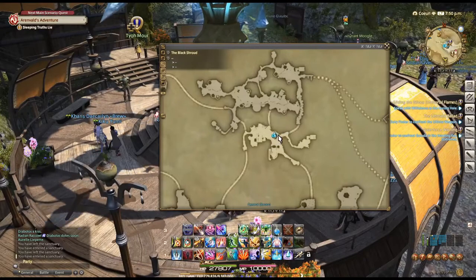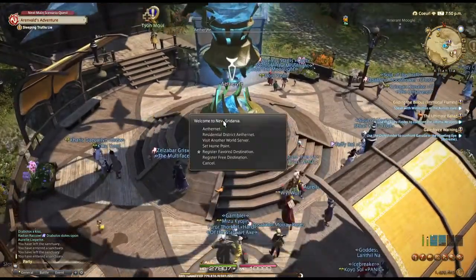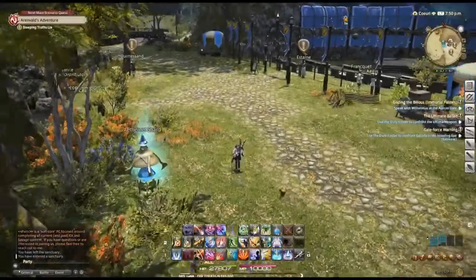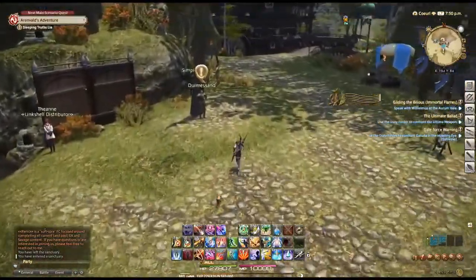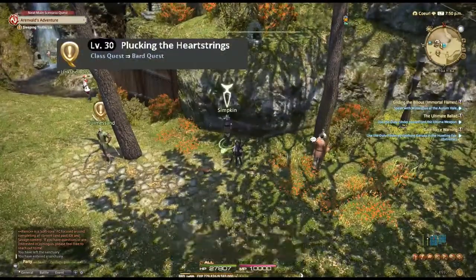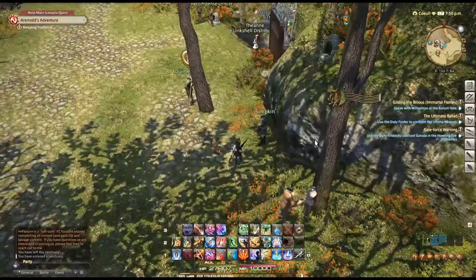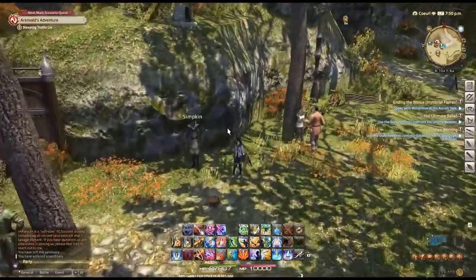So you're going to want to start in Gridania, and once you're there, take the Aetheryte to Meketo's Amphitheater. After that, head left or east, and you'll run into a guy named Simpkin. He will have the bard performance quest that you need to do. It's pretty simple, only takes a few seconds if you want to read through it, and after you're done with that, you should have unlocked your bard performance tab.